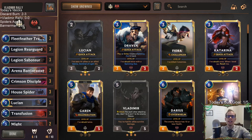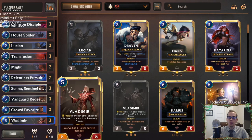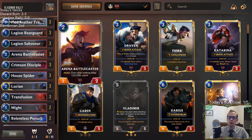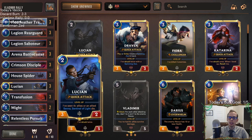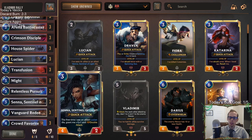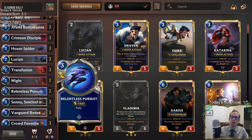Welcome everyone on Twitch chat and YouTube for Vladimir Rally, our next deck for aggro day. This is a fun deck to play — we're playing Vladimir with aggressive Noxus cards paired with Demacia, which gives us Lucian and Senna, both very aggressive cards, along with Relentless Pursuit. We're trying to get ahead early and then use Relentless Pursuit to get an extra attack step that closes the game.